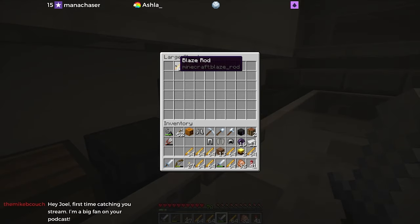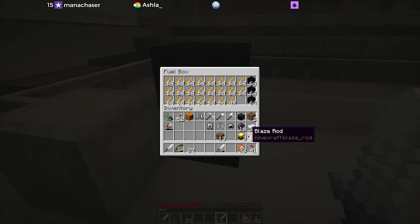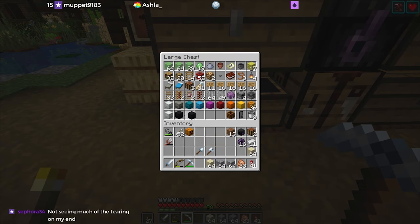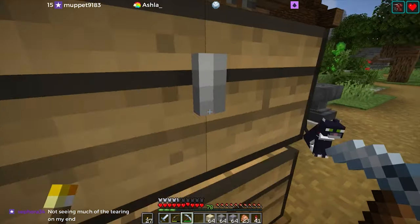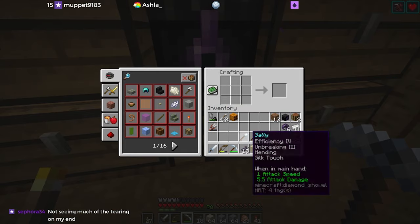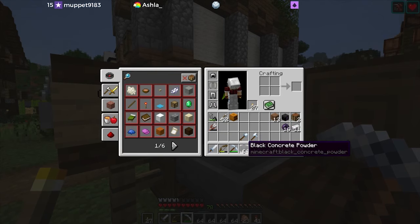Oh, we got some blaze heads! I think this is going to be plenty of blaze rods for a little while. We just have enough room in the shulker. This is the fuel box and it goes back in here. Now I need black dye — let's just turn all of these into dye.